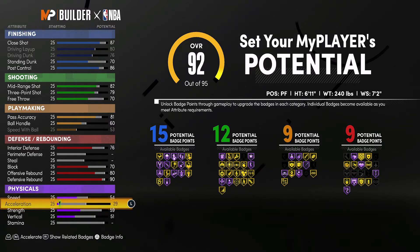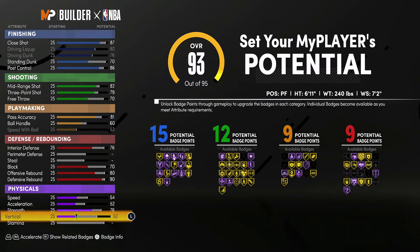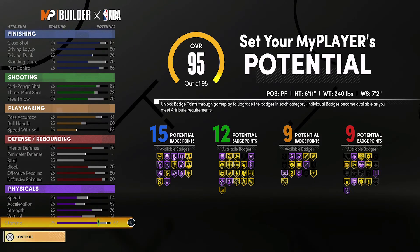Your acceleration up to 52, your strength up to a 76, your vertical up to a 61, and you're going to spend the rest on stamina. At 99 overall, you're going to have a 91 close shot, an 84 driving layup, an 80 driving dunk, a 74 standing dunk, and a 90 post control.